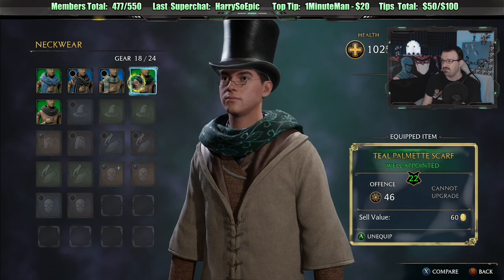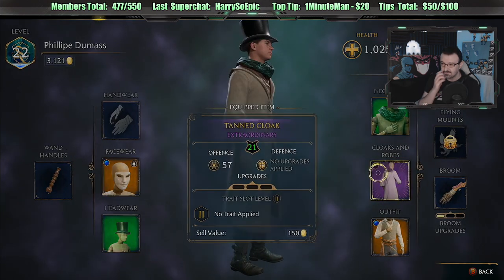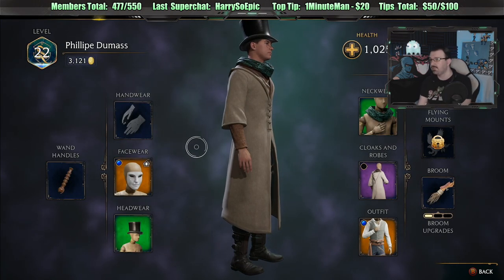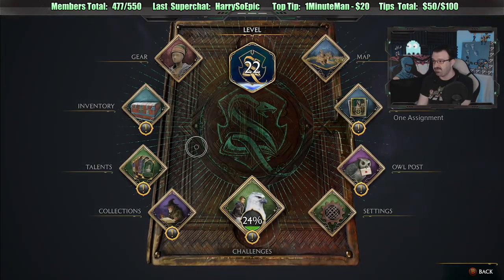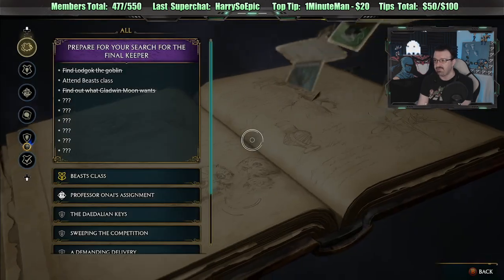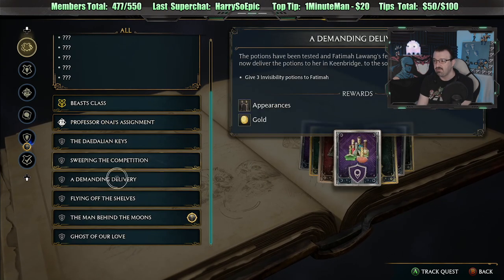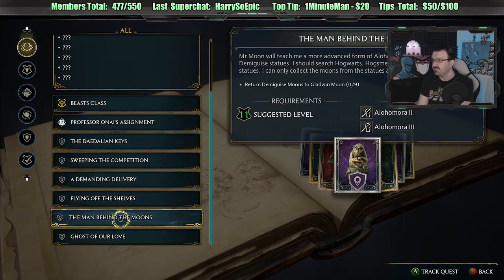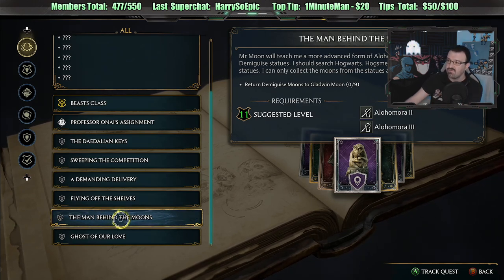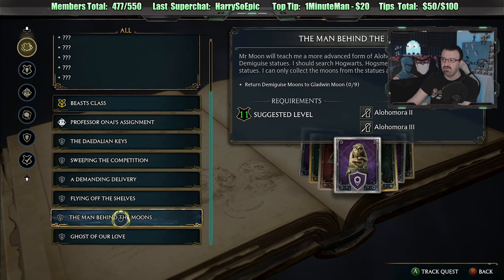It's a new scarf. I like that one, I like that color. So what do we want to do next? Let's take a look at our quest line. Quest lines. Beast class — oh, we could do this. We should trade this in and get our assignment. I need nine more moons. It says zero of nine — return nine. We definitely don't have nine, we only have a few.